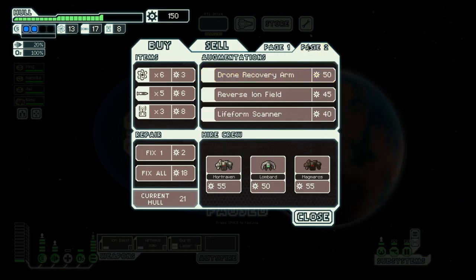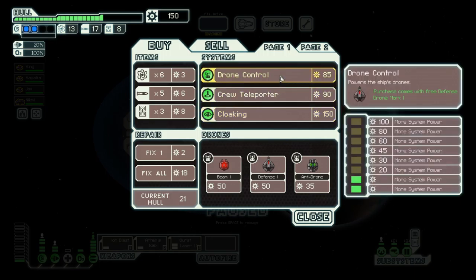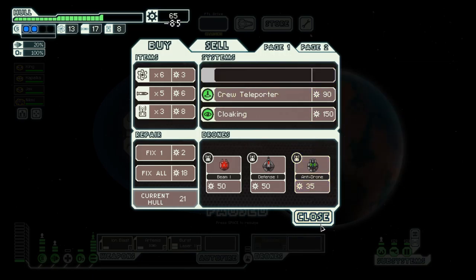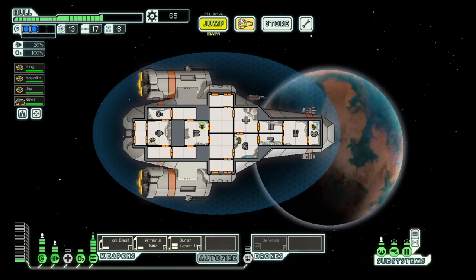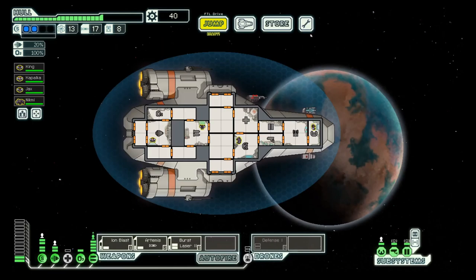150 scrap to spare. We can either have cloaking or drone control with a defense drone, and I think we will go for a defense drone — drone control. We will need one more power for that. Nice.